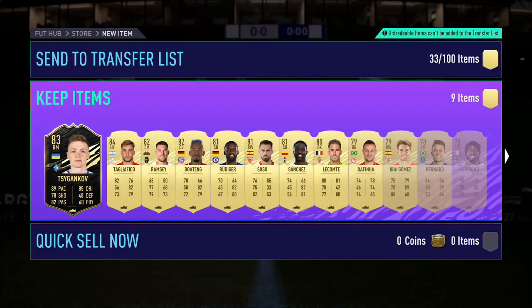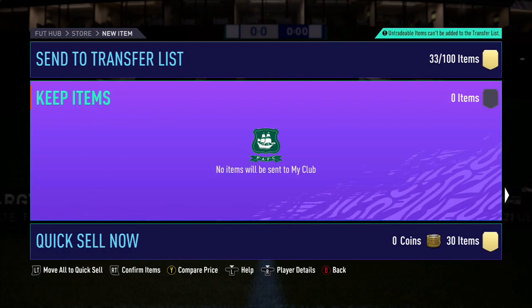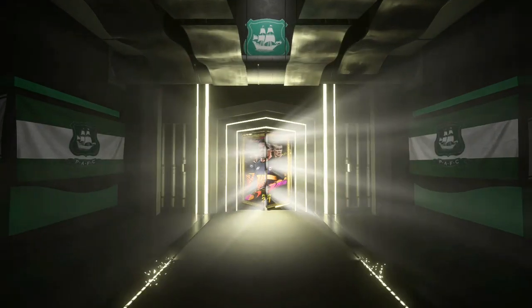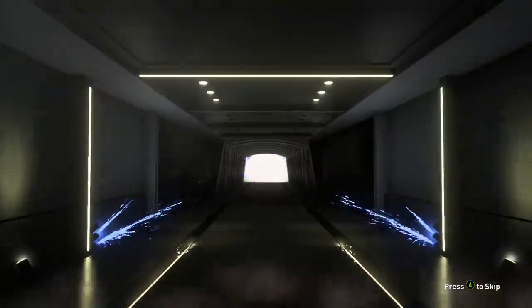We got a Tagliavico, almost discarded everything. Final pack, the 585-plus - and then we're gonna hop on the second account. This is basically a guaranteed walkout - please be blue! Is it going to be blue? That's the question. It's a walkout - it is a blue!